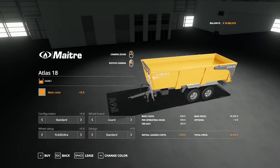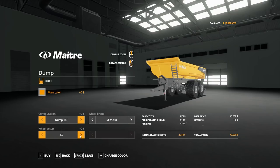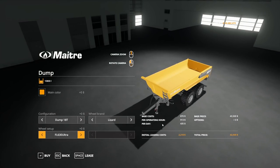Moving to the Dump trailer: similar options and colors. The Dumpit 1810 holds 10,800 liters and the 21T holds 12,760 liters. Tire options include Michelin XS, Cargo X-Bibs, X-Bib HS; Horgs Twin Radials and T404s; Midas and Knock-Ins have one option each; Lizard FL-60s, FL-648s, RideMax, Flotation Track, and FL-630s. Lots of different tire options for all these trailers, which is great.